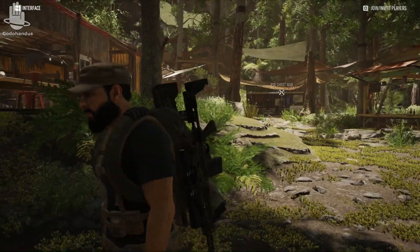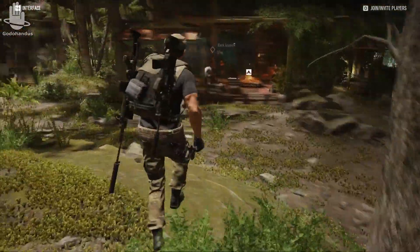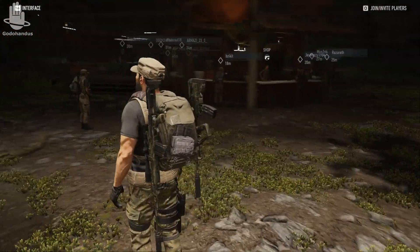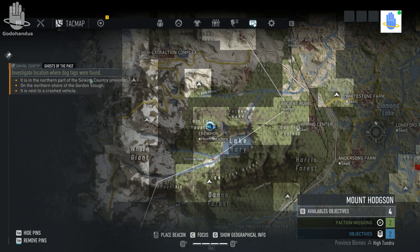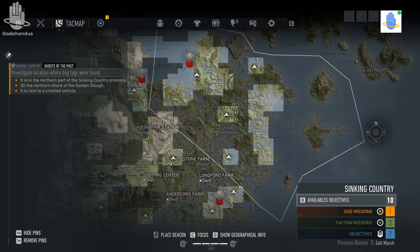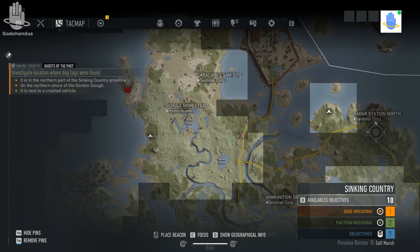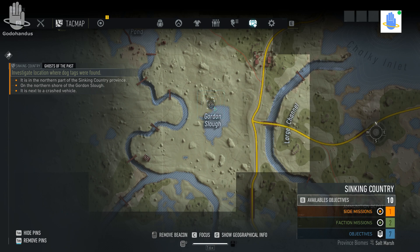We're gonna play the whole mission from start to finish, because they've made a lot of changes to the missions. I'm gonna show you how you acquire missions, where to go, and how to proceed. Right now we're on the base of operations — they have weird names, they call them 'Erewhan.' A submission says it's in the Sinking Country, the top right province, in the northern part, on the northern shore of Gordon Slough, which is one of the lakes. It gives you little clues so you know where to go.